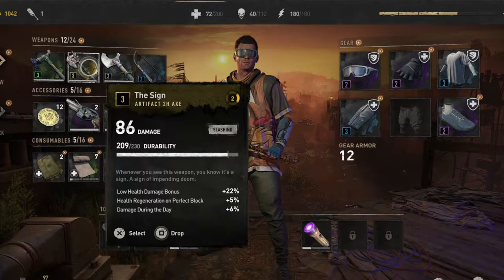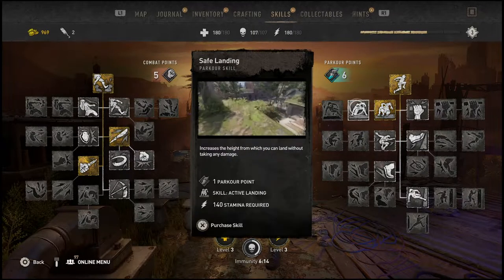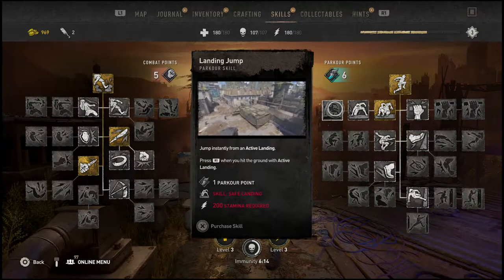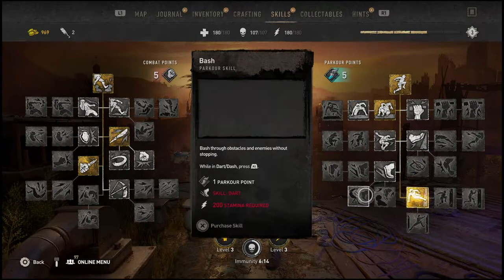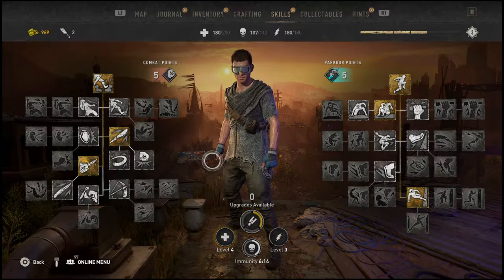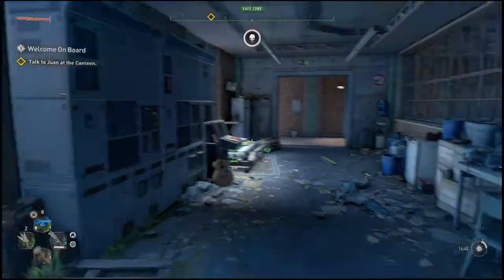Now this weapon is absolutely insane. It's not going to be as fast as some of your one-handed swords or some of the other weapons in the game, but this thing hits insanely hard. The version I got does not have any upgrade slots in it, which is something I found a little bit weird. Maybe someone else's version will end up dropping with some mod slots, so if you end up getting one, be sure to let me know down below in the comments.